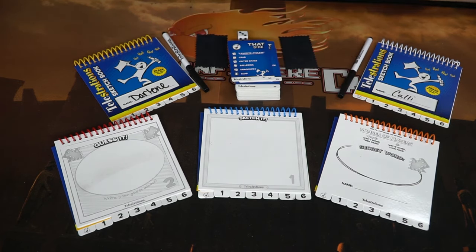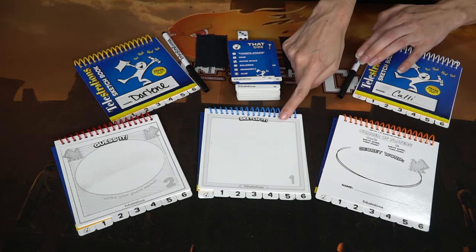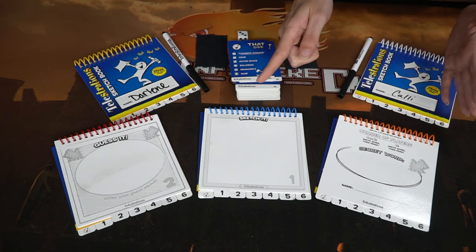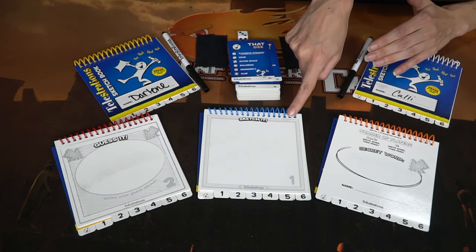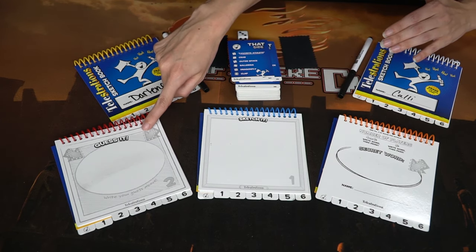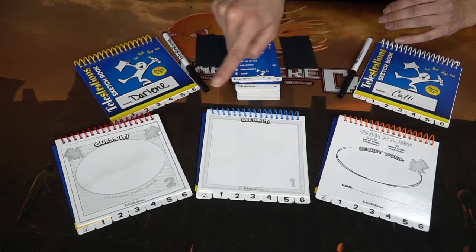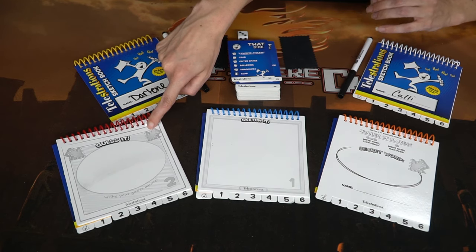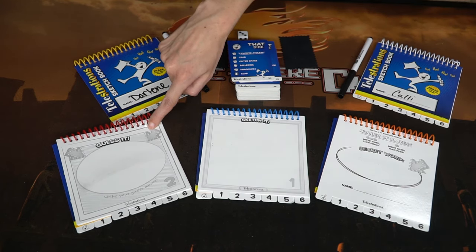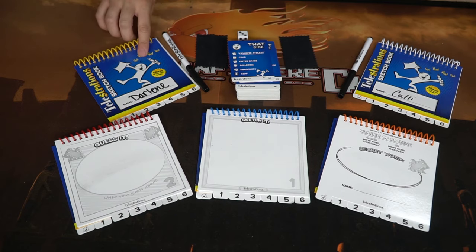Then depending on the number of players, even or odd, you'll pass the booklet on to the next person where they — or you, if it's odd — will sketch whatever the secret word is. This ensures that the game will end on a guess. After about a minute of sketching the secret word, you'll turn the booklet over to the next person and they will give their best guess of what you illustrated. The game continues in this way until the booklet gets back around to the first person.